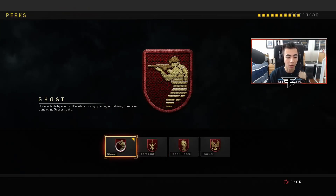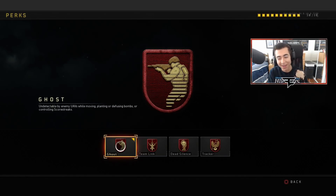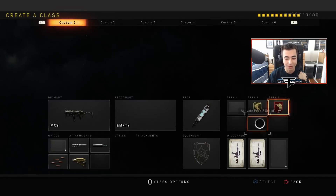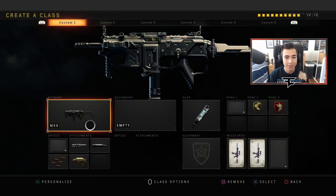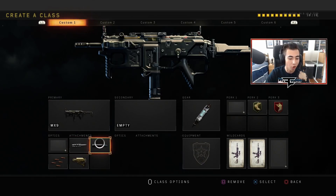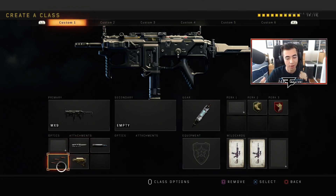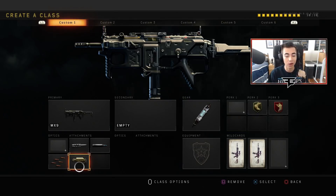And Ghost just so I'm undetectable by UAVs — but you have to be moving, you cannot be standing still while the enemy has a UAV. Even if you're in a corner, just be moving your character, taking a few steps, going in a little circle. This class is a very weapon-stack-heavy class because you want to do the most damage you can. You have FMJ to pierce armor, Long Barrel for range, Rapid Fire to shoot faster, and Stock so people have a harder time shooting you while you move around super quickly.